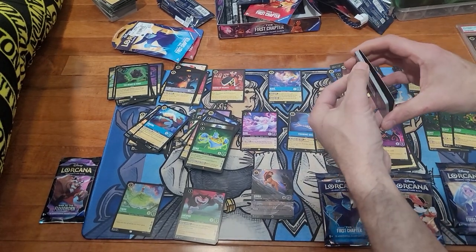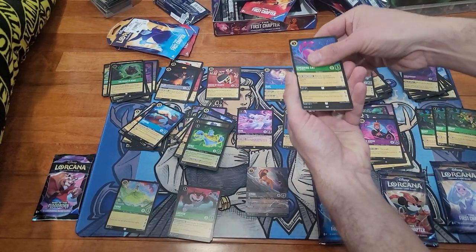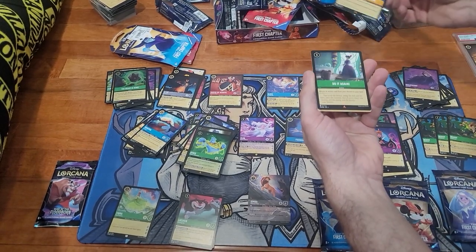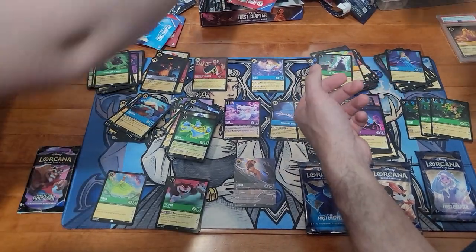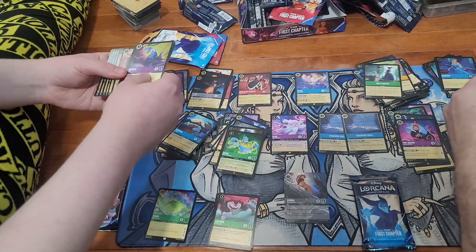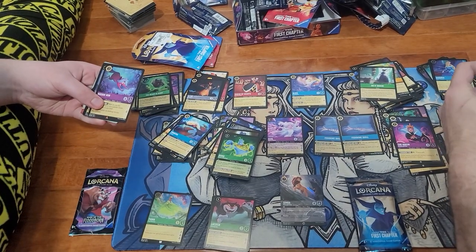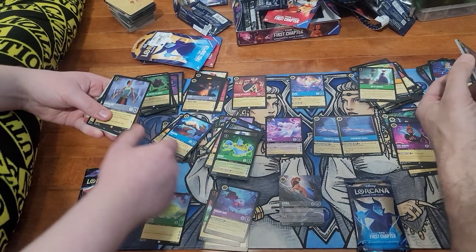Trying to figure out how to open this one — the tear tab is tricky. Got Cheshire Cat, Steampunk Belle, You Have Forgotten Me, Part of Your World, Do It Again, and foil Aurora. Merlin just chilling, You Can Fly rare, and Madam M as a Fox.